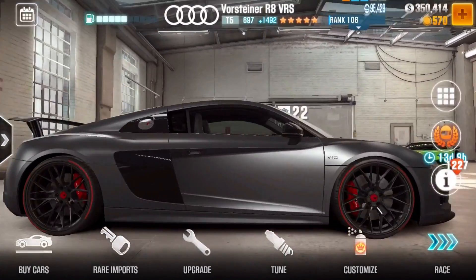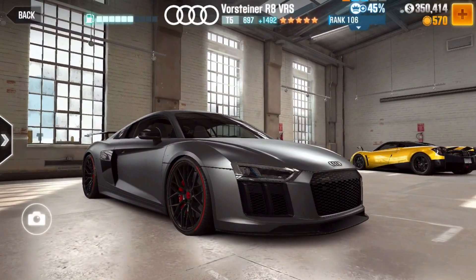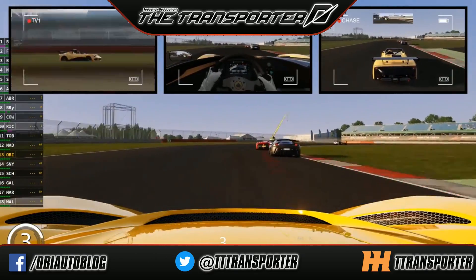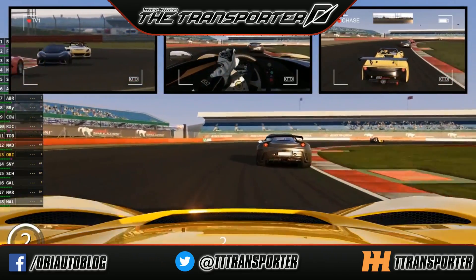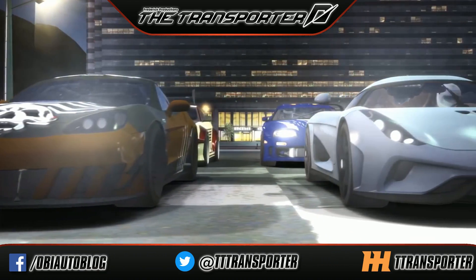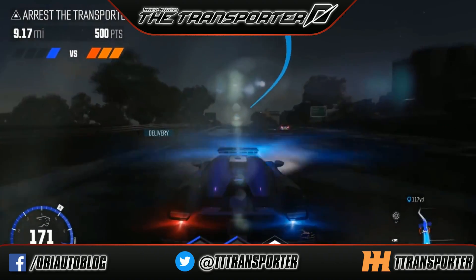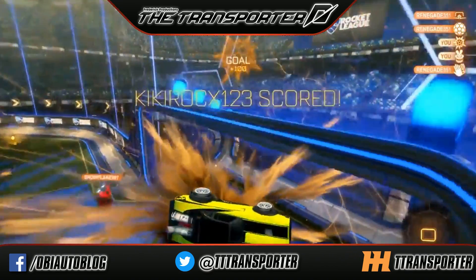We're aiming high for the Huracan Performante - that'll be an extreme car. I don't know if it'll be better than the others but it'll be pretty good. So that is that car. Stay tuned for more stuff - I gotta show you the Hennessy Venom GT Spider 2. But rate, comment, subscribe and I will see you next time.